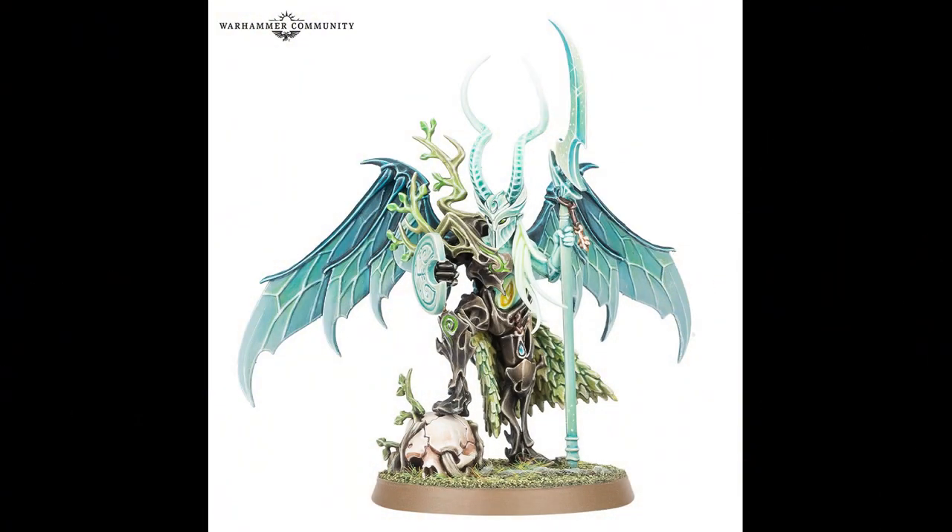On the Sylvaneth side you've got a brand new model called the Arch Revenant. It's a very regal-looking model — he's got wings, so not only is he a tree man, he's a flying tree man. It could be barking up the wrong tree, but he's looking phenomenal. Not only that, he's got a spear and a shield so he'll be well protected. He looks like he's surveying the battlefield — again, a beautifully dynamic pose.